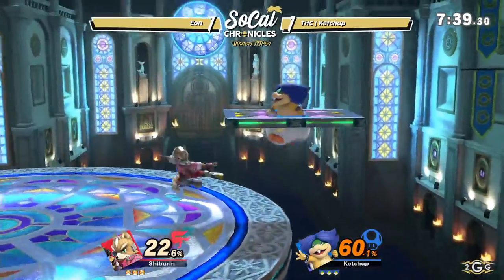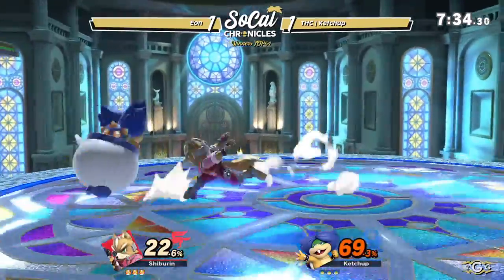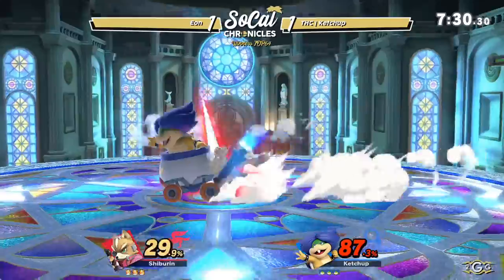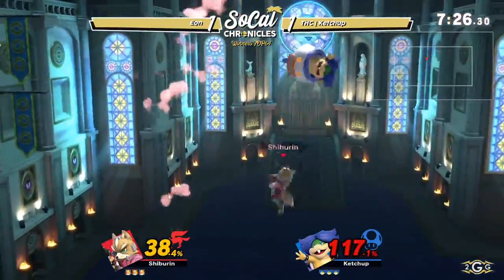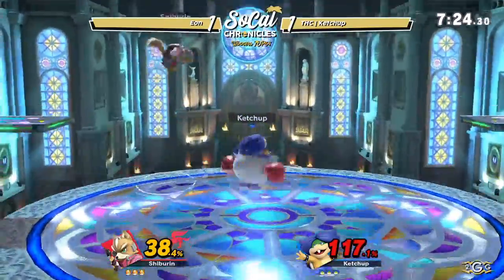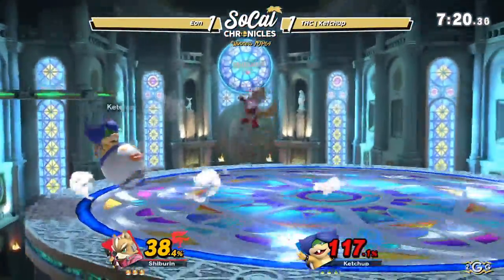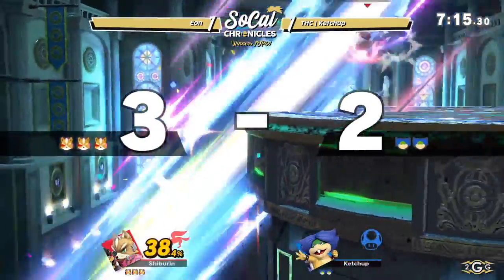Eon starting off tremendously well here — 60% on Ketchup. Solid nair on the edge, gets the obstacle forward air, gets the landing air, another dash attack to up air. This pressure is still going and Ketchup finally relieves it for a bit, but Eon is not letting up — still going with this combo, this pressure. Now he's holding center stage, keeping his back to center stage, just making sure that Ketchup's always at ledge.